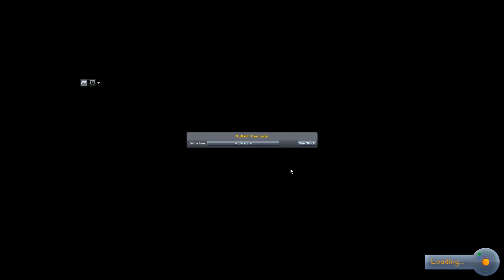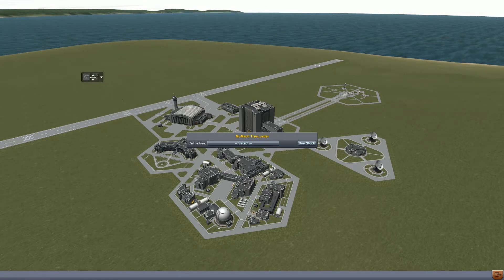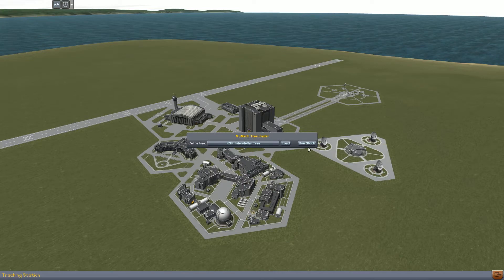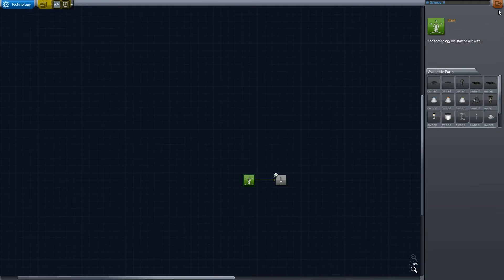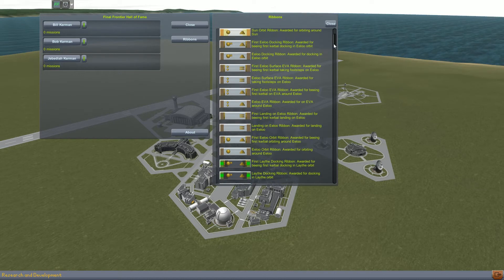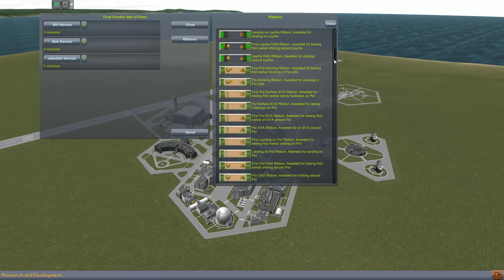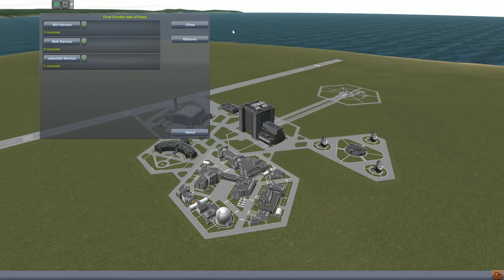We are going to discover the mods along the way, and when a new mod is shown I am going to quickly show what it does. For example, right now we are seeing the Tree Loader, which simply allows us to load the interstellar tech tree. Here is another mod: The Final Frontier. Something I wanted to have for a very long time. It adds mission-specific badges to your Kerbals, so that you know that Jebediah, for example, was the first Kerbal in space or the first one to orbit around Elu. So let's go and start our career.